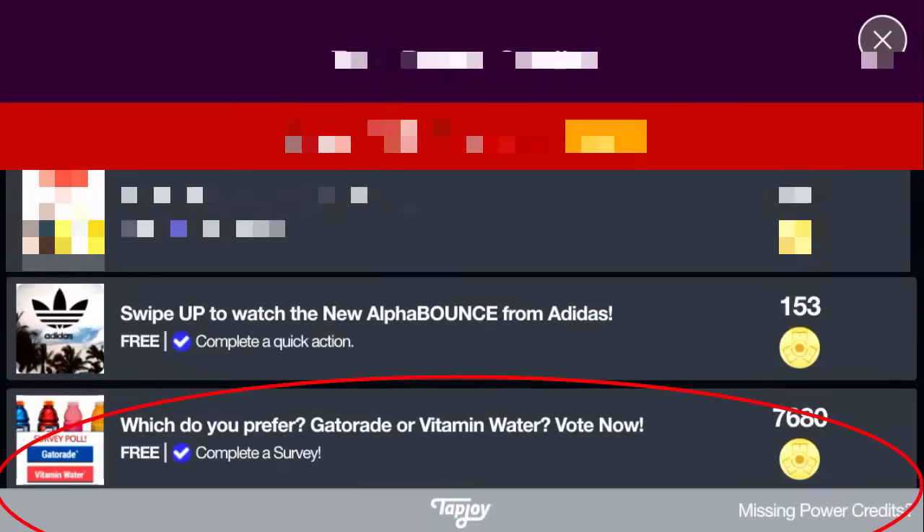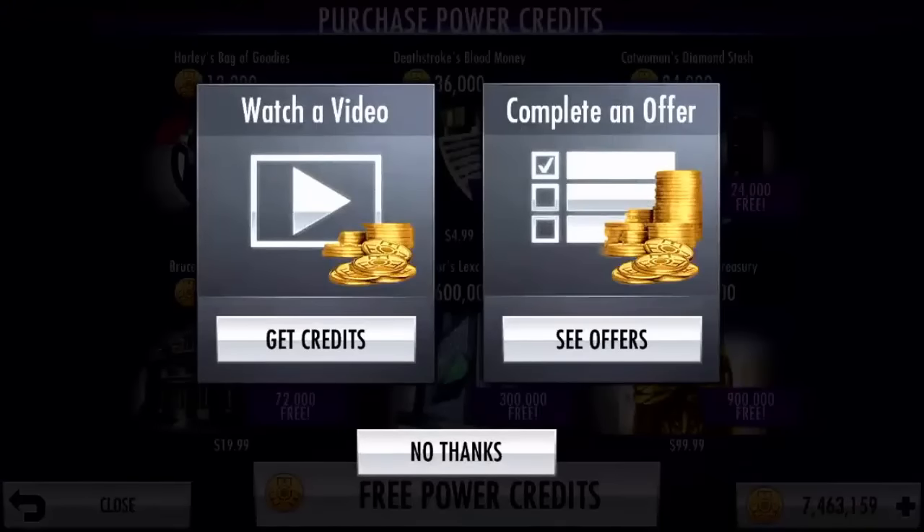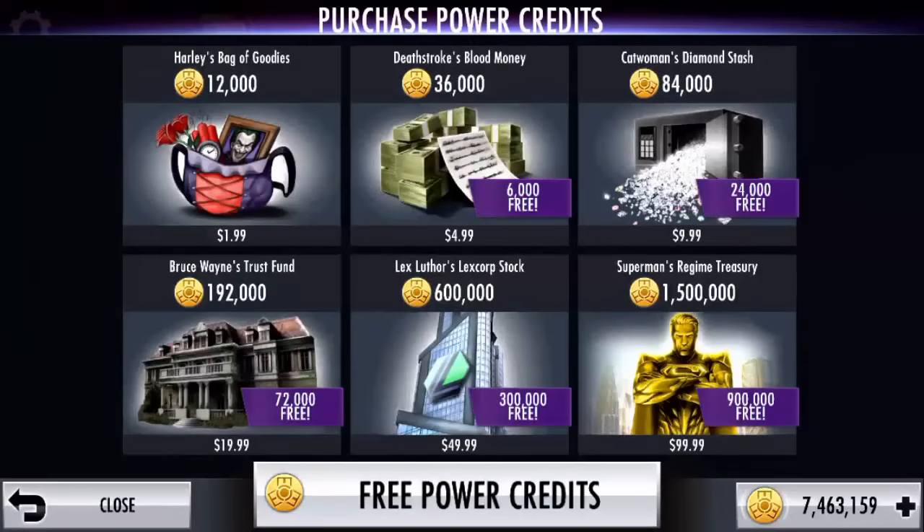There are offers to complete — like swipe up to watch the new Alpha Bounce from Adidas. Do that, 1503 credits. It stacks up. Or just watching regular videos — for a video you get credits and it adds up. So I have 81,000 right now. That's the first trick.